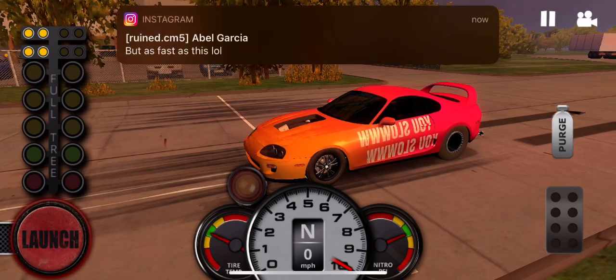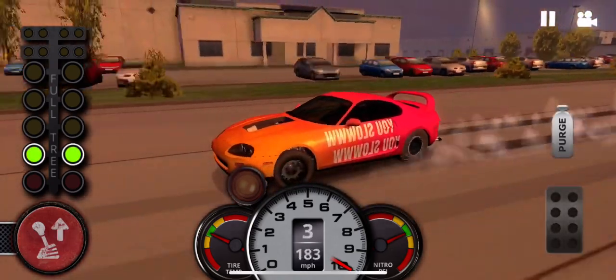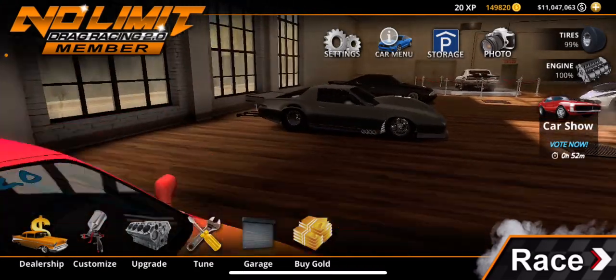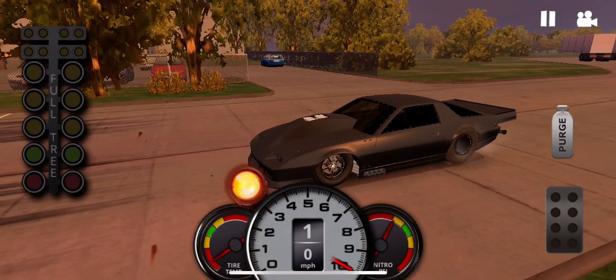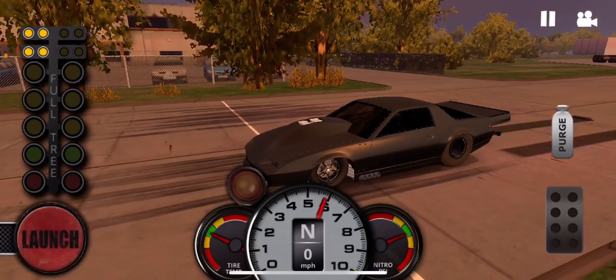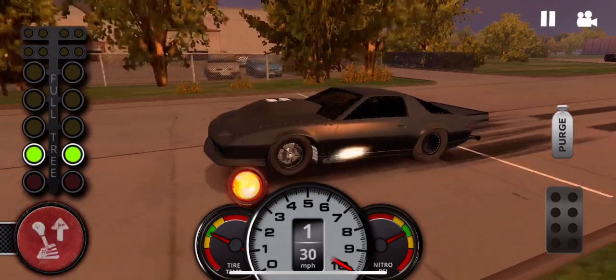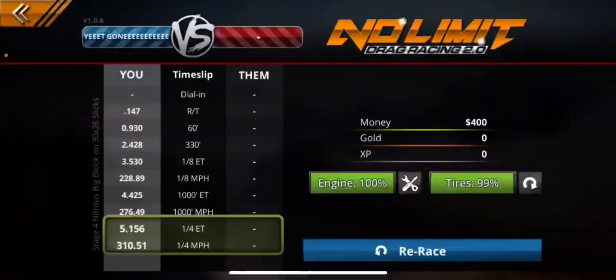I don't think it — you guys get it. I'm about to show you guys another car. It's a 30,000 RP car. Boom. 314 miles an hour, so 5.1.